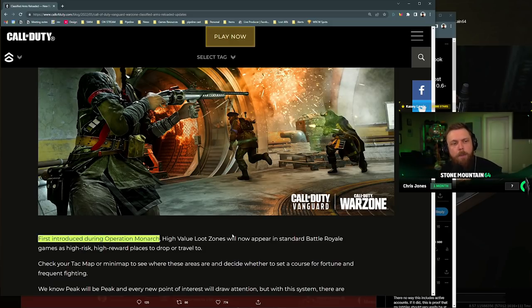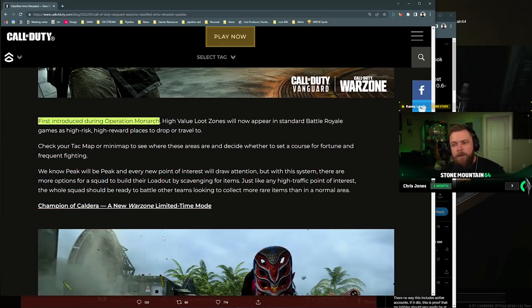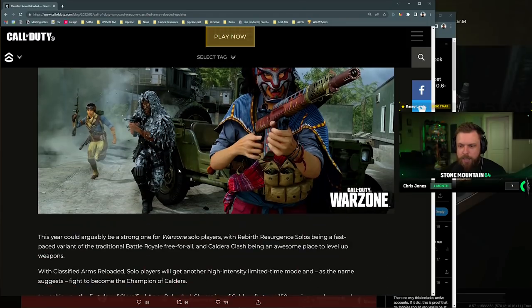I know a lot of people just hate Caldera overall — 'bring Verdansk back, Caldera boo!' I try to think: if they added this to Verdansk back in the day, would this have been a positive change? I think they've done a lot of good things to this new map that people would have loved on Verdansk. For example, the redeploy balloons are so much better than the underground subway system in my opinion.